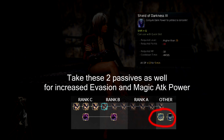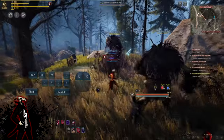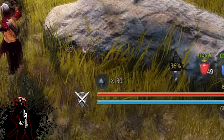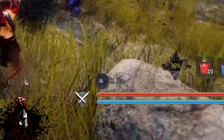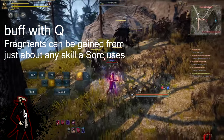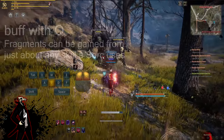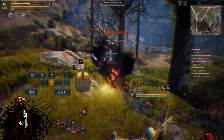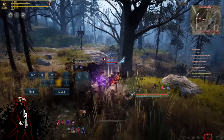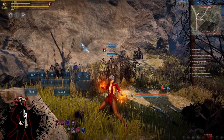Another buff you're going to have, which every Sorc is going to have, is Shards of Darkness. Shards of Darkness is only something a Sorc can have, and it's this little icon you're going to see by your health bar and mana bar. Eventually at level 50, it goes up to 30. Every 10 is considered a Shard of Darkness, so 30 equals 3 Shards but equals 30 Fragments. As you level up the Shards of Darkness skill, you can eventually have a max of 30 Fragments.